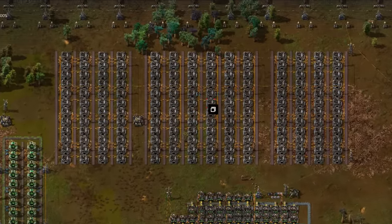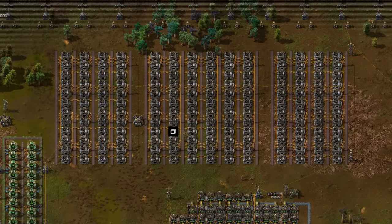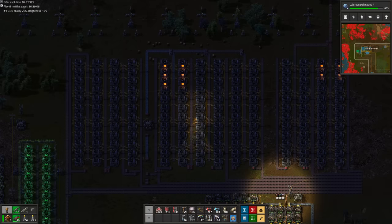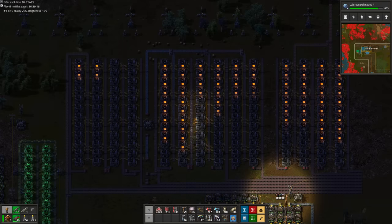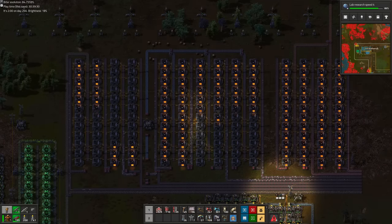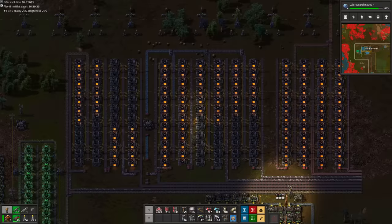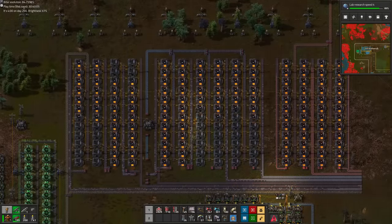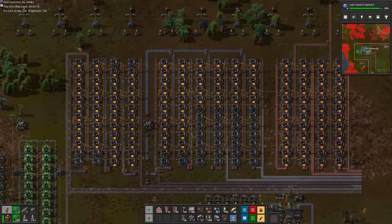While I did use the double speed red belts with a vision for the future, each of these 12 high furnace stacks are only enough to fill up a yellow belt. But indeed, this setup is expandable in the future. We will need to expand out once more though, both for the required space and to gain access to more ore patches. This expansion will get the northern wall out of the way to make space, and only then we will make the furnace stacks twice as tall to suit red belts, or even three times as tall for blue belts if we choose. For the foreseeable time though, unfortunately this setup is large enough.